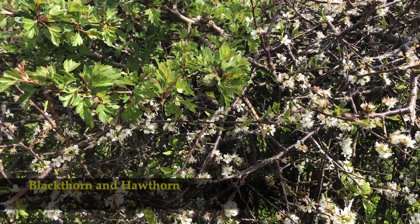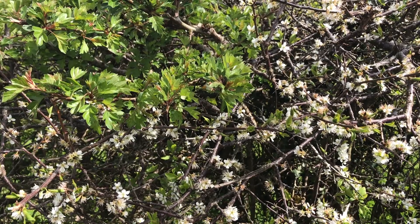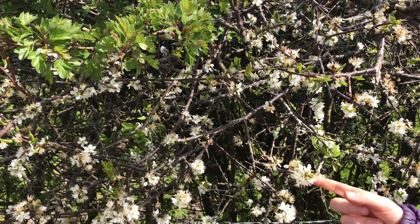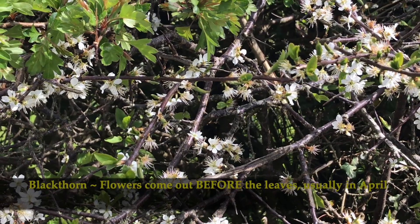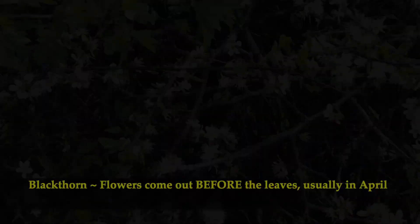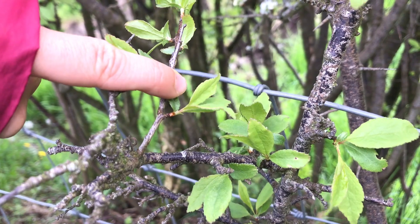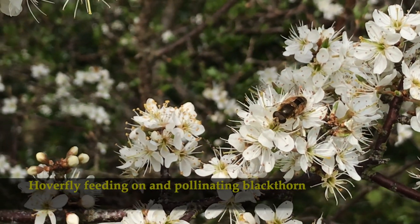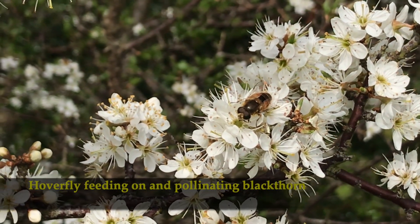Both blackthorn and hawthorn are small native Irish trees and they're really common in hedgerows. One of the ways to tell blackthorn is that it has a beautiful white flower which comes out before the leaves. They come out in April time and then the leaves will come after. Blackthorn's leaves are small and not bumpy. Blackthorn is one of Ireland's native trees. The hoverflies and bees love it, but be very careful because it's really spiky.